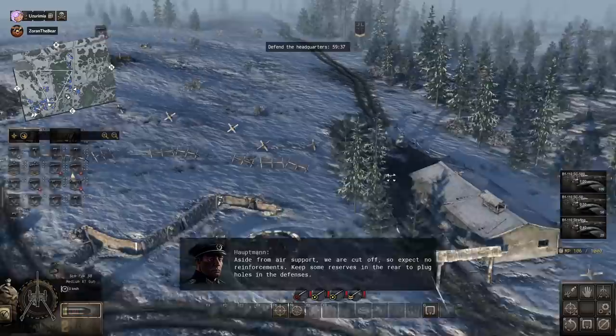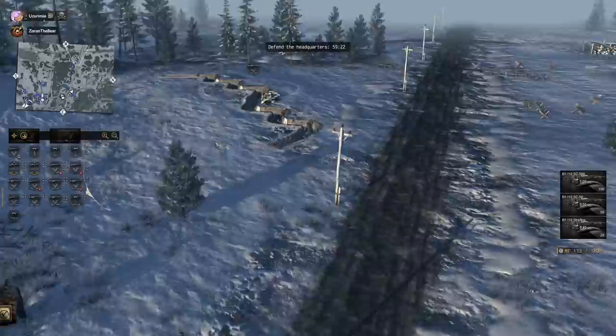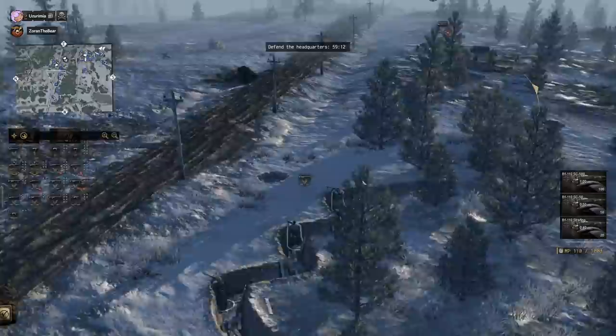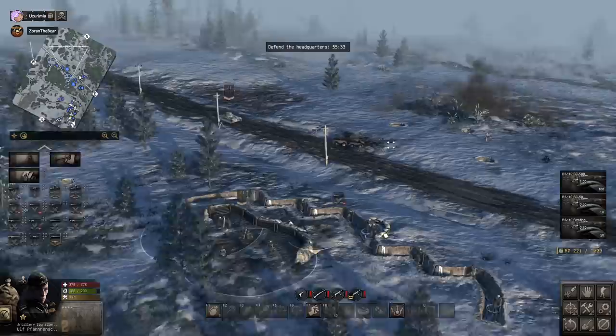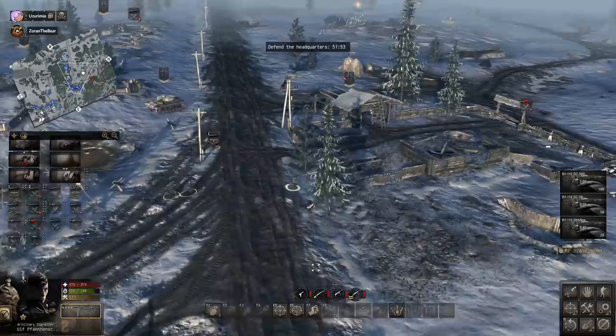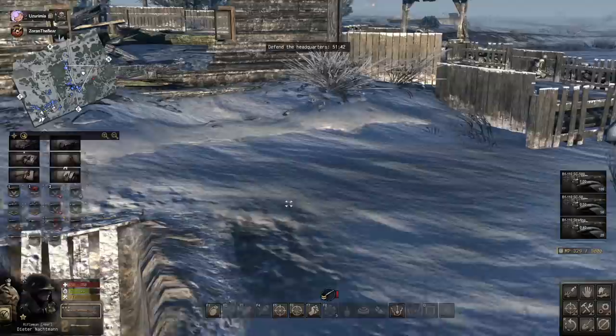We've repainted the tanks we've stolen last time. Holy shit, we actually have no reinforcements — we've got just whatever we've got and that's it. Keep some reserves in the rear to plug holes in the defense. This is what Men of War is great for — having this sort of massive array of defense. Thankfully, the Soviet artillery can't aim for shit. They're hiding a Panzerjaeger in the shed — this is actually a really nice little hold-down position. I've just realized my name is apparently Dieter Nachman.